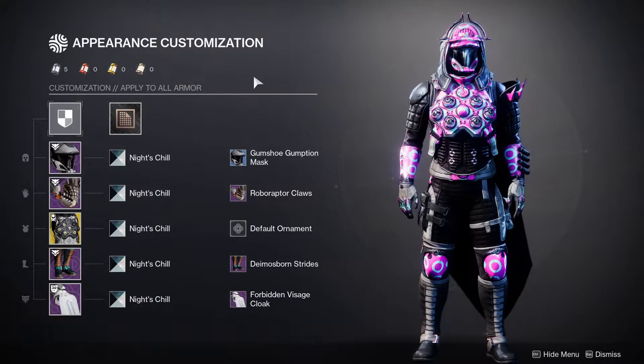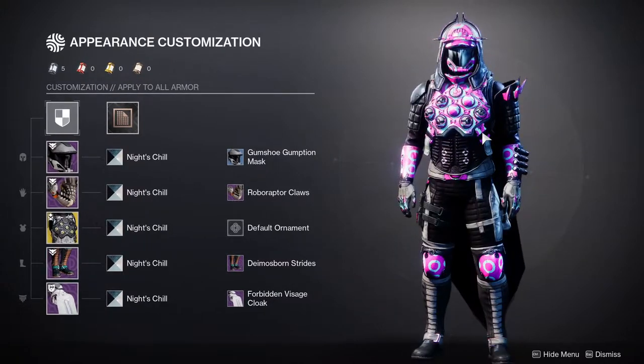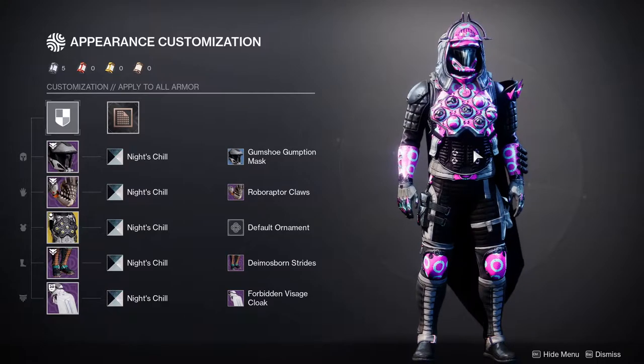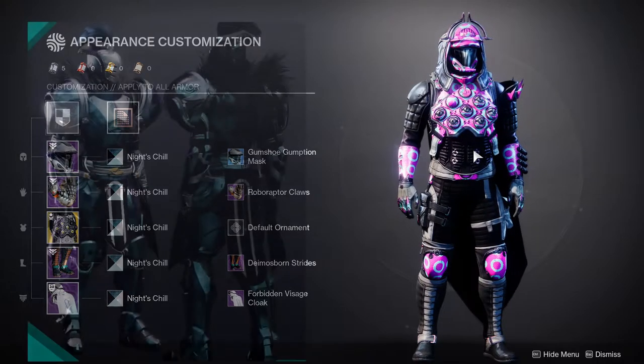So for today, we're going to be talking about a shader that is most likely bugged because this shader does not usually look like this. This is more of a PSA — take advantage of it at the moment. It usually doesn't look like this. If I have an older picture of how the shader actually looks, I'll post it right now.